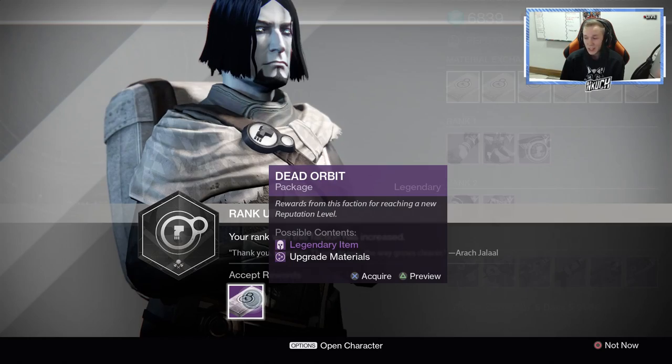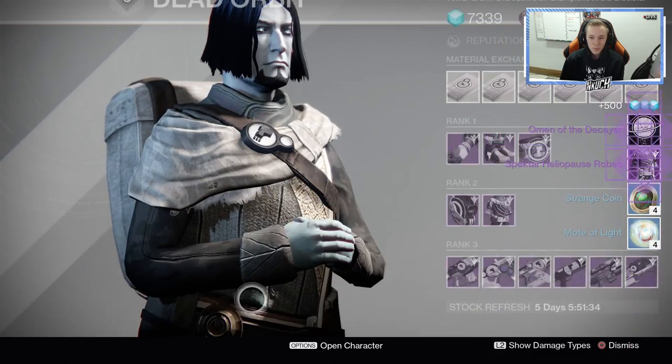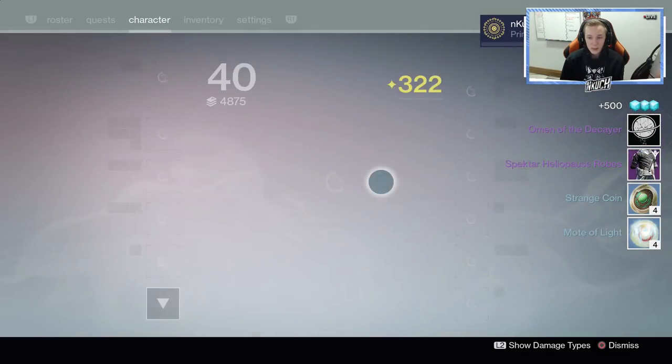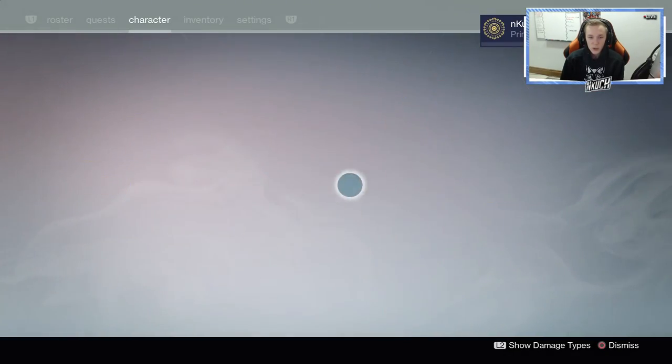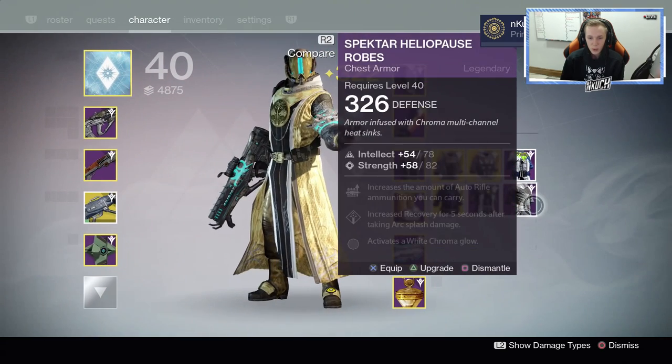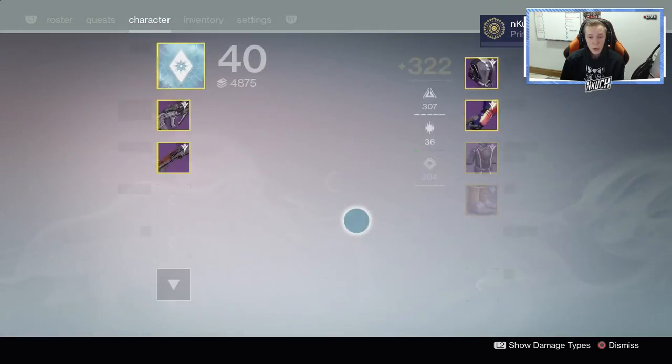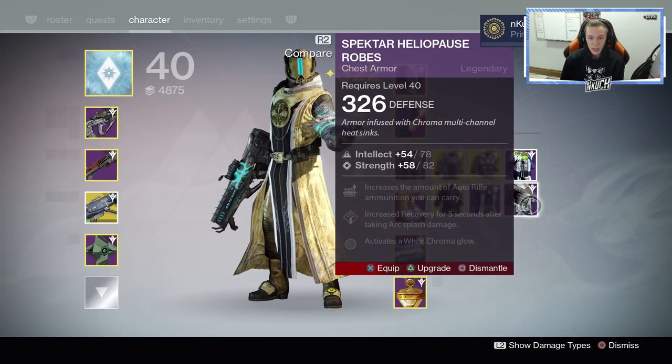So here we go without further ado guys — the first package. Here we go. We get the Spectar variant chest piece and we also ended up getting an emblem. Let me really quickly check that out. Intellect Strength — that's very nice, but it doesn't have sniper ammo, so I will not be using that unfortunately. That will be a dismantle.